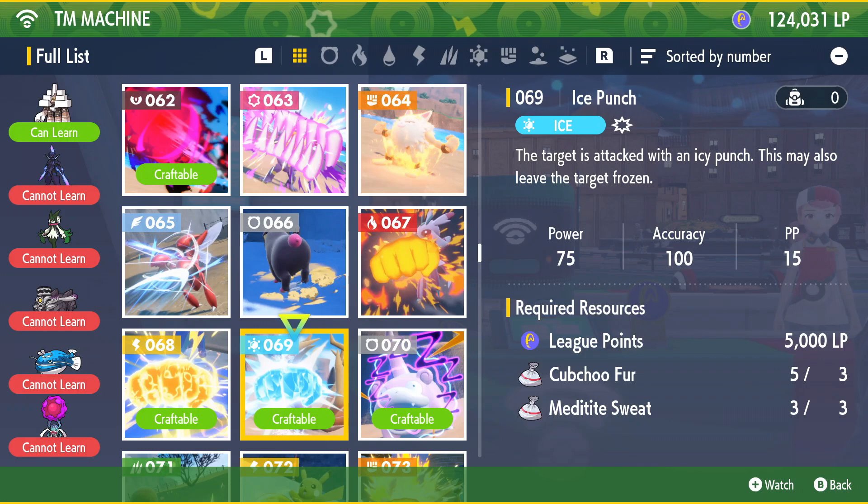If you don't have this recipe, the only way of getting the recipe is defeating the Team Star boss Atticus in the poison Team Star base over in the Tagtree Thicket. And that's the only way.